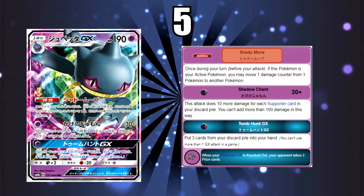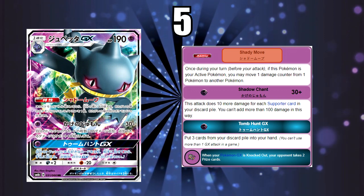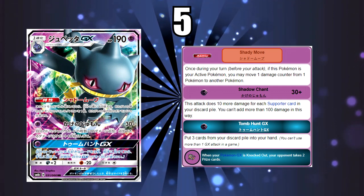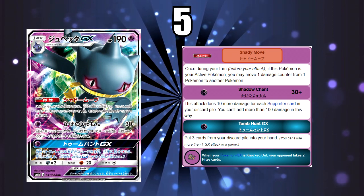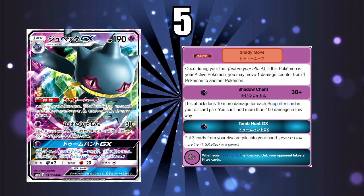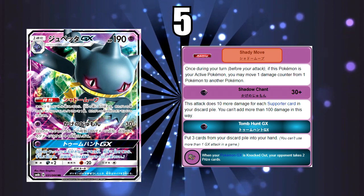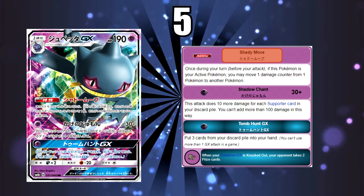The GX attack, Tomb Hunt GX, is exactly the same as Decidueye's Hollow Hunt — put three cards from your discard pile into your hand — which has seen play before and is a solid GX attack for accessing your discard pile. One retreat cost is great. The one big problem is it has 190 HP, which is very low for a Stage 1 GX — the same as a good basic GX like Buzzwole or Turtonator. But overall it's a consistent card with a lot of potential.